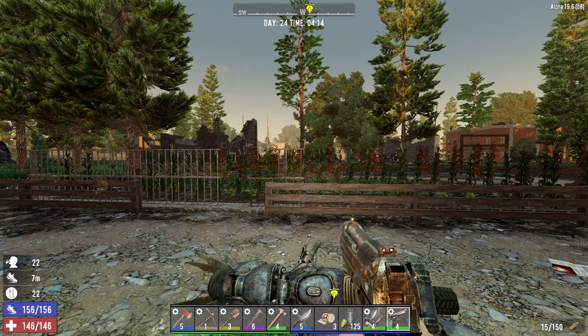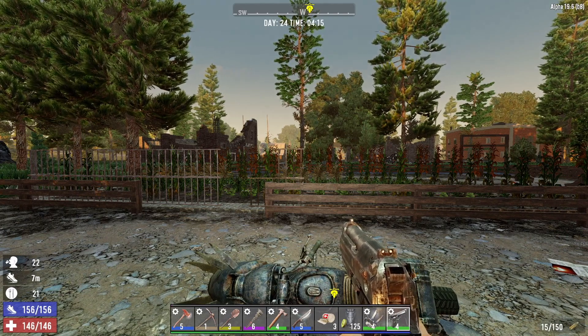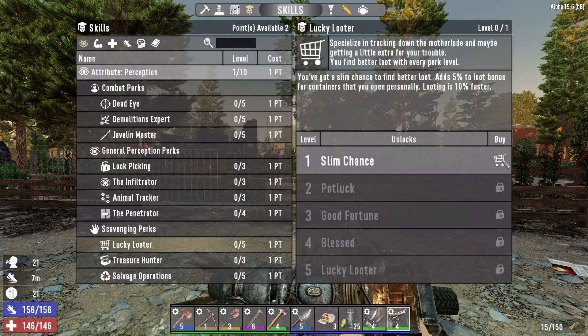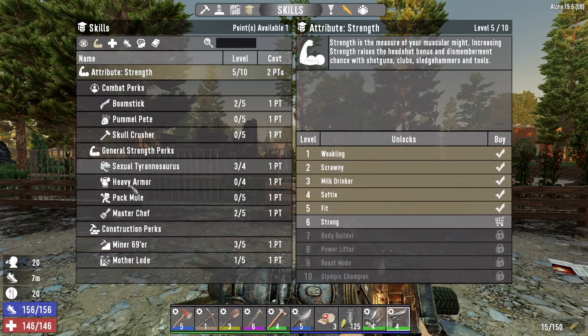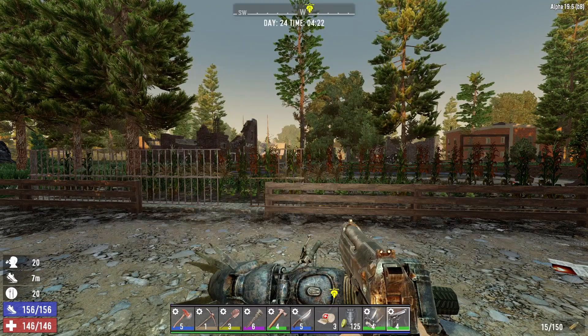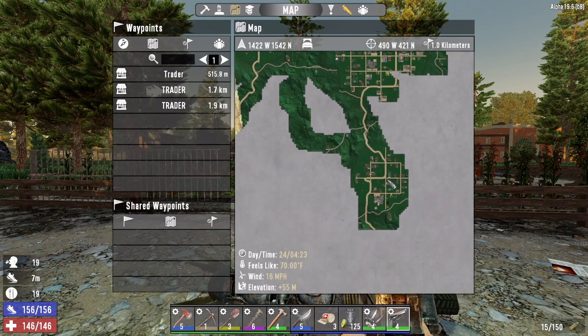Hey, what's up everyone, Glock Nine here, welcome back to Farmer Glock. It is the morning of day 24. Before we head out, let's spend these two skill points. I'm going into Lucky Looter level one because we are going out exploring and looting today in search for the crucible. The other one I'm going into Mother Lode level two.